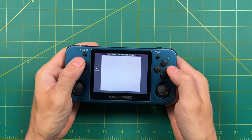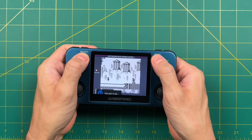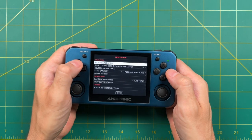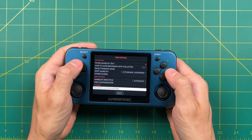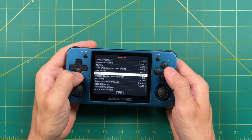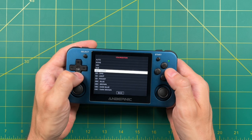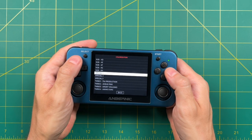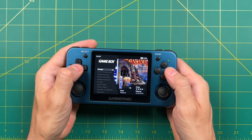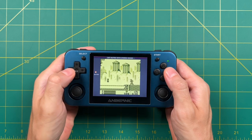This Game Boy game is showing in black and white, so let's fix that. Press Select to get into the view options, then select Advanced System Configuration. At the very bottom you can see there's a colorization option for Game Boy — each option is a different color scheme. My favorite is called Special One. Once you select that and start up the game again, it now has a light green palette. This is one of my favorites.